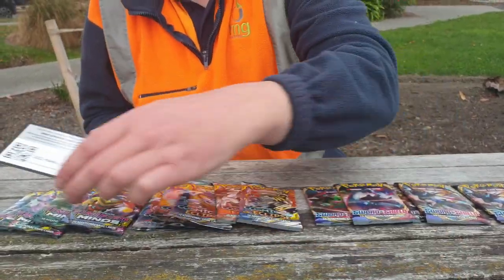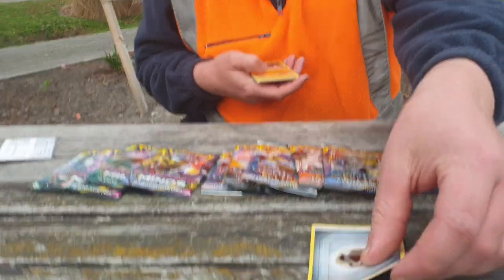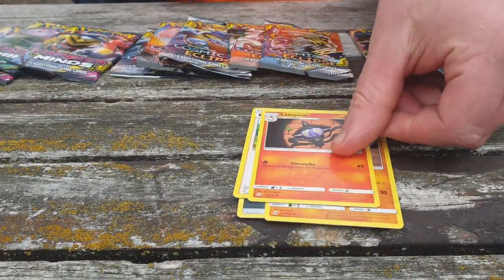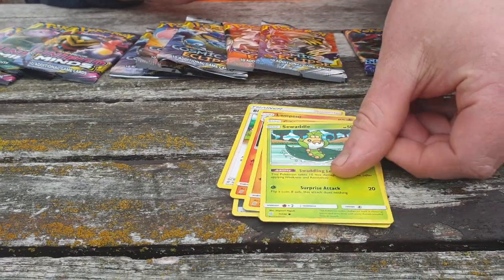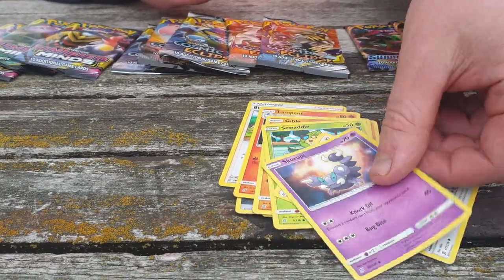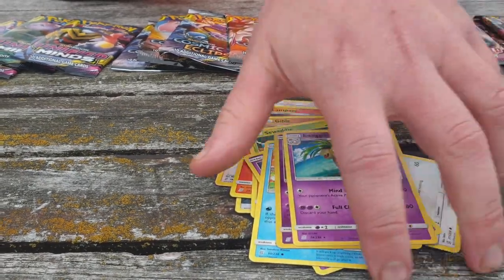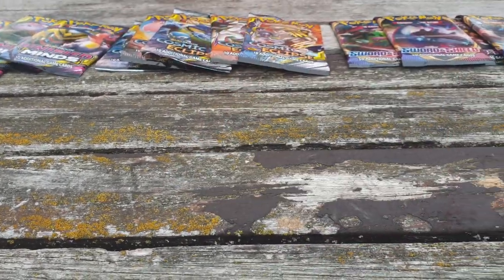You got the code? Yep. And we have a Steel Energy, a Relicanth, a Blue's Tactics, a Lampent, a Gible, a Swadloon, a Bidoof — boo — a Skorupi, a Wimpod, a Reverse Tapu Lele, and an Exeggutor. That Reverse Tapu Lele is really dope.